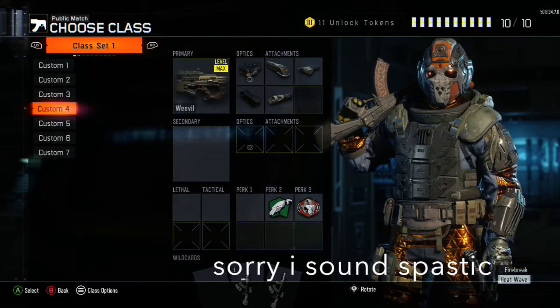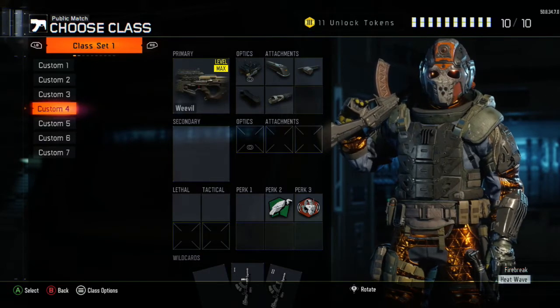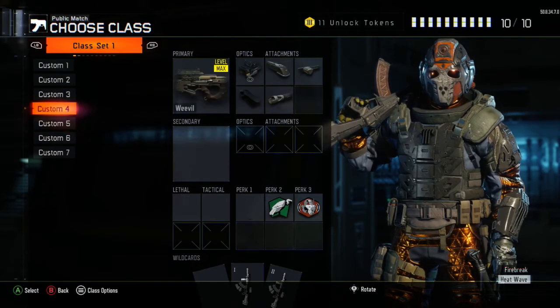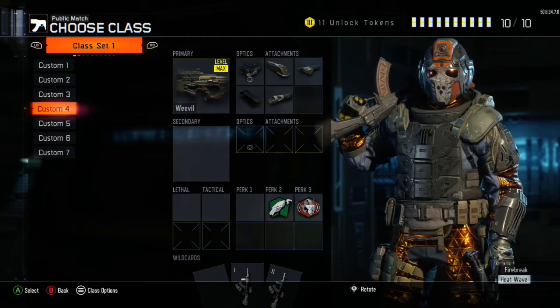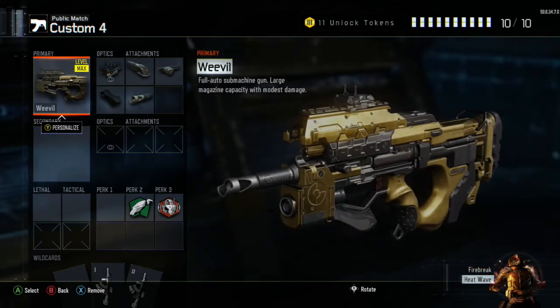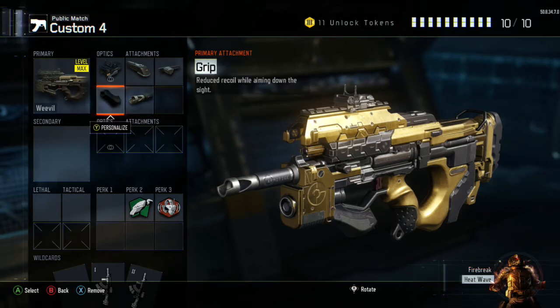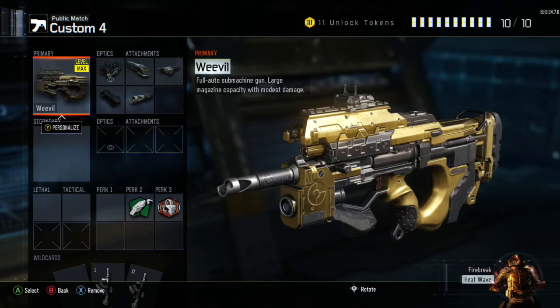So I got the Weevil here. As most people know, it's not really the most powerful gun so you need to find a way to make it good. I did find a way to make it pretty good. It is good for certain maps, like Stronghold and Combine — not that bad.